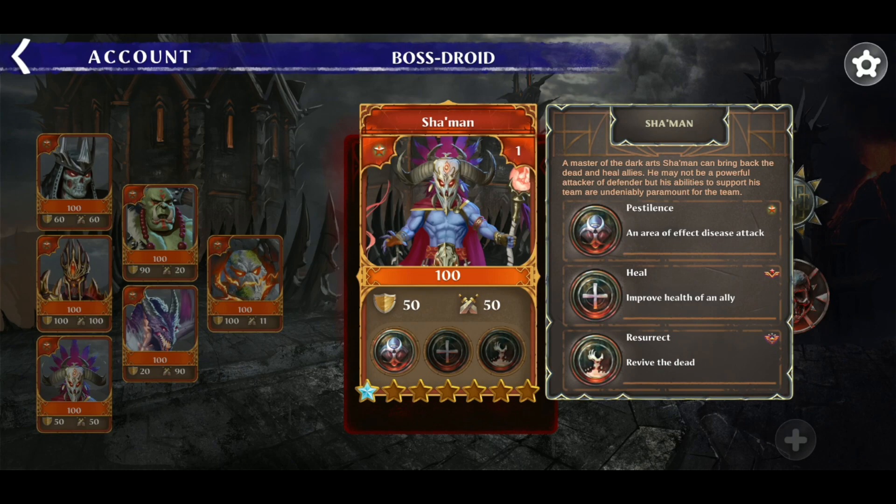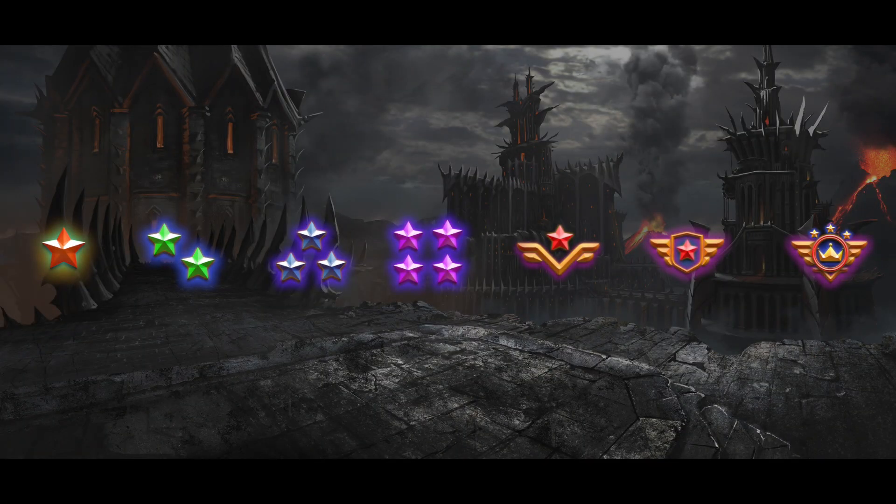As you can see, the card has just one star at the bottom and one bronze badge at the top left showing the very first tier it started with. This is called Common Tier. But as you rank up, you get to Uncommon Tier, Rare, Legendary, Hero, Myth, and the final tier is called God Tier.